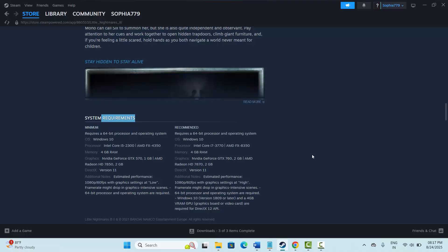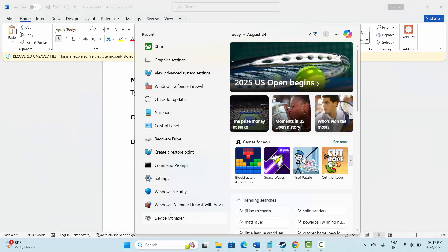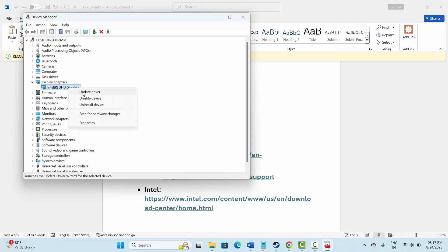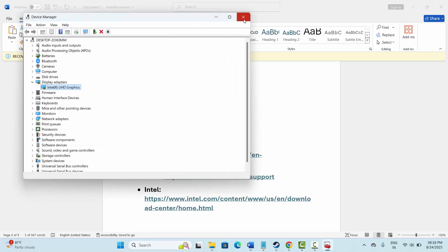Make sure to meet all those requirements, then try to launch the game. Next is to update your graphics card. Go to the search option, search for Device Manager, click on Display Adapters, select your graphics card, right-click on it, click on Update Driver, then click on Search Automatically for Drivers. If the best driver is already installed it will say so, otherwise update your driver and then try to play the game.